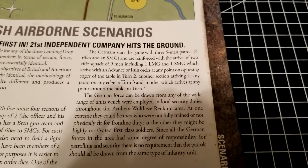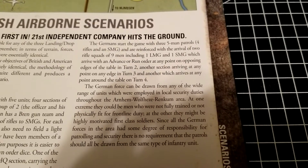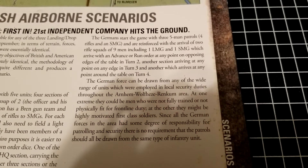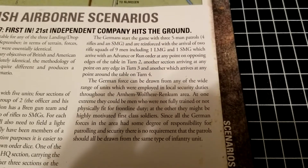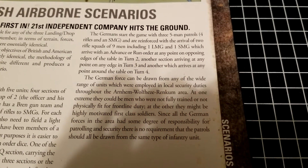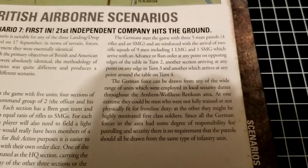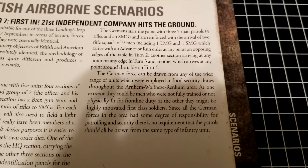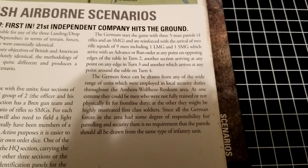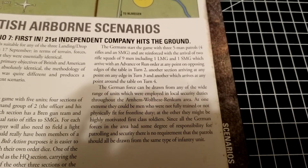The German force can be drawn from any of the wide range of units deployed in local security duties throughout the Arnhem, Wolfheze, and Renkum area. At one extreme they could be men who are not fully trained or physically fit for frontline duty — essentially secondary troops — and at the other they could be first-class soldiers. There's no requirement that the patrols all be drawn from the same type of infantry unit, which adds great replay value. Trying out different combinations of German unit types and troop quality forces interesting decisions for both players.